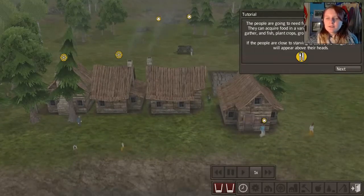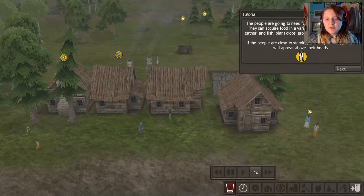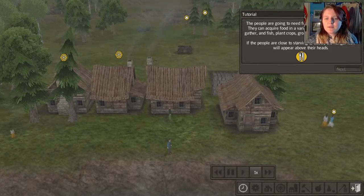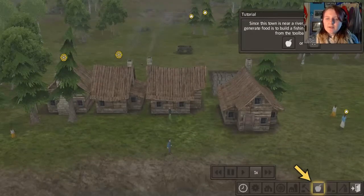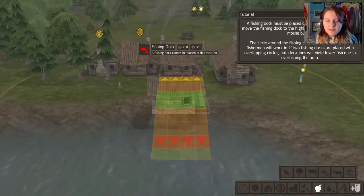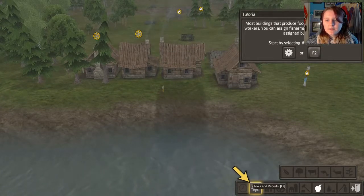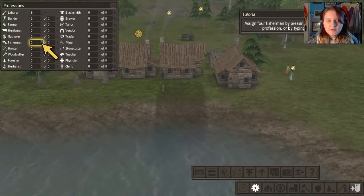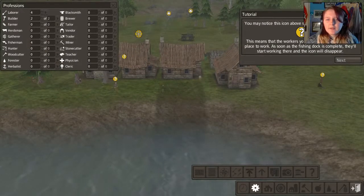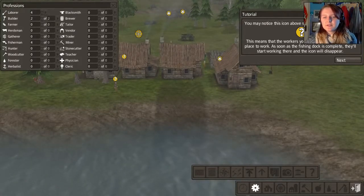If the people are close to starving to death, the hunger icon will appear above their heads. Since the town is near a river, the quickest way is to build a fishing dock. So we place that there. Professions — so how many do we want? Four. You may notice this icon — this means that the workers you've just assigned don't have a place to work. As soon as the fishing dock is done they'll start working. We need some fish or we're all going to starve and it's all going to be your fault.